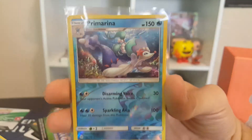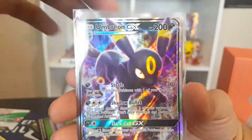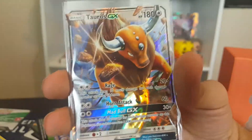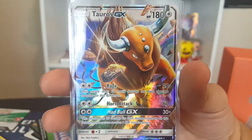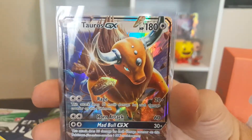Well guys, we got this thing. This is a Primarina. Garbage — Umbreon GX and the Tauros GX — the highlight of the entire trainer box. Glad we got it. I can't wait for my Butterfree Tauros deck, it's gonna be amazing. The Primarina was worth more than this to me in my heart. Hope y'all enjoyed, and well — keep it cheesy.